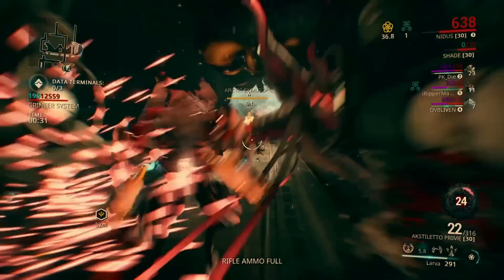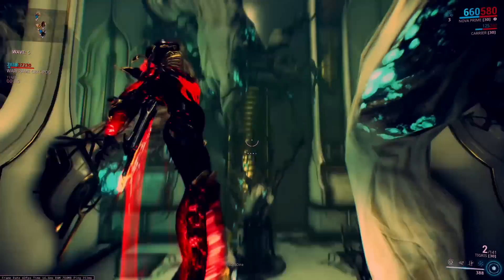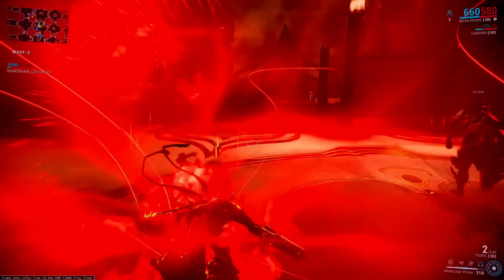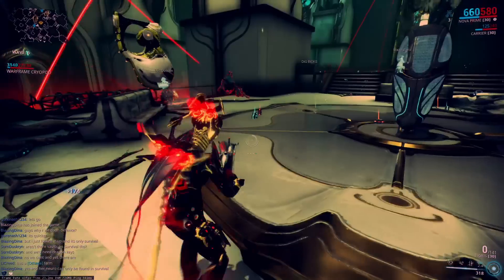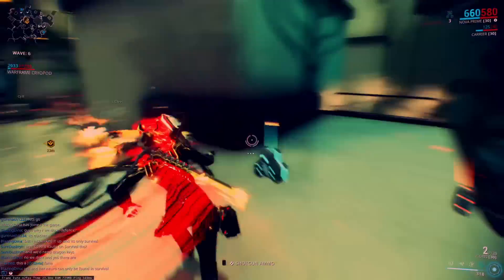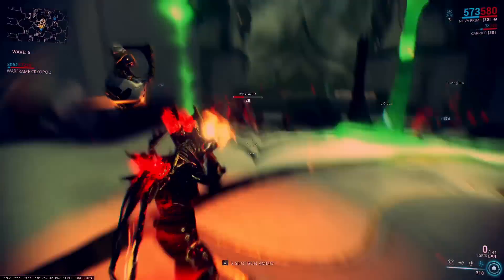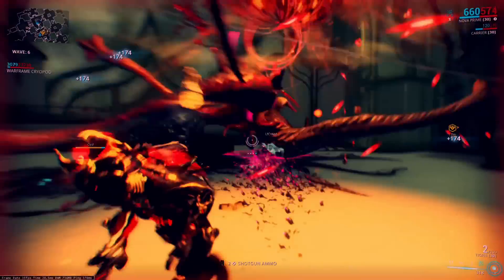If you go to the market and check Octavia, you'll see that it says you get the blueprint after finishing the Octavia's Anthem quest, which you get from Cephalon Suda on the relay. All the other parts have to be farmed from either the Orokin Derelict or Lua. Two of the parts can be found in Lua and one part can be found in Orokin Derelict.